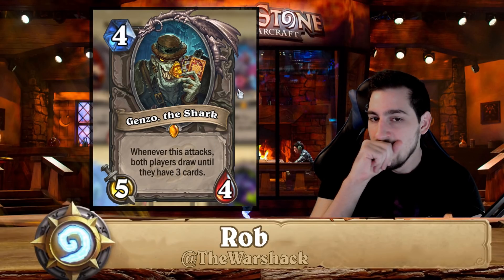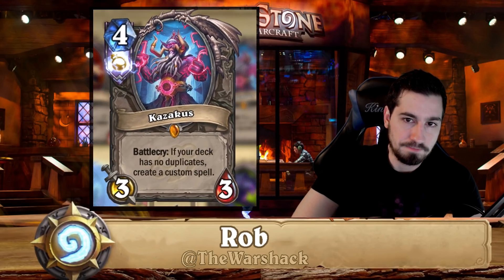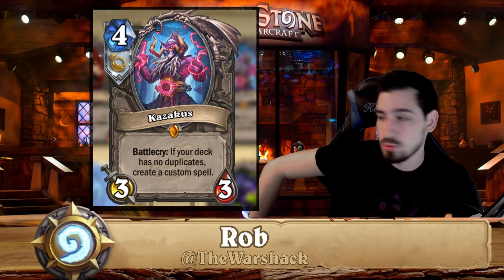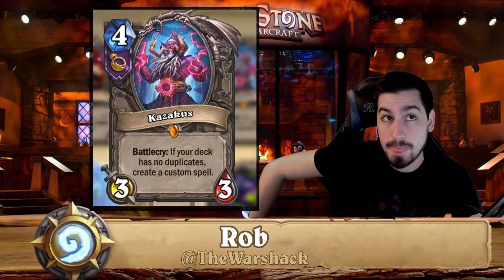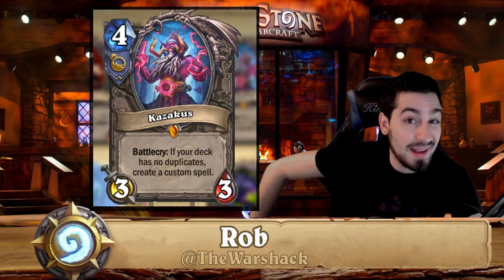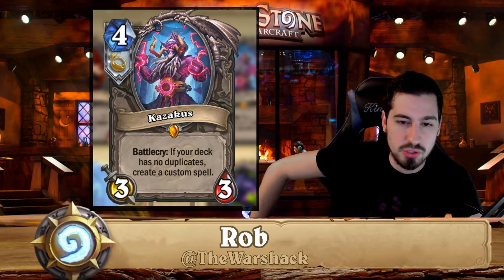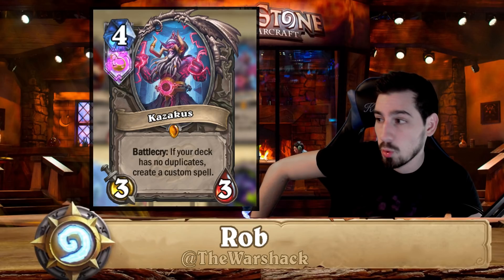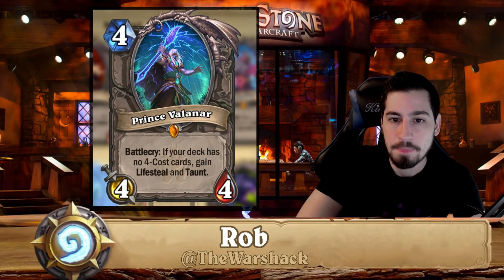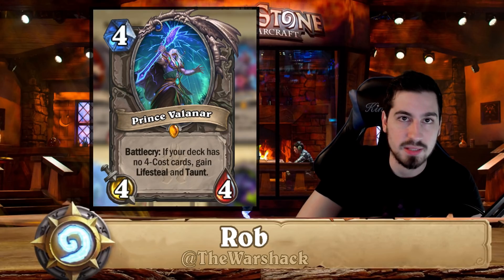Kazakus — do not disenchant. He fits into a variety of different decks: warlock, priest, and mage, with priest being the most powerful home for him in highlander priest. We mentioned that in our legendary disenchant video — it's one of the core cards in the deck and it's one of the best decks in the meta.